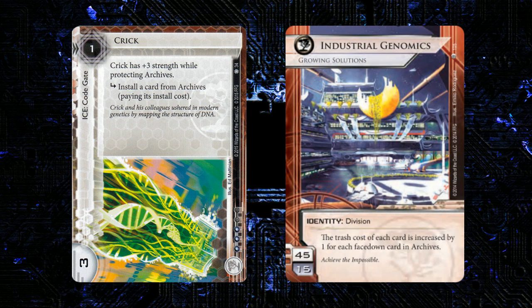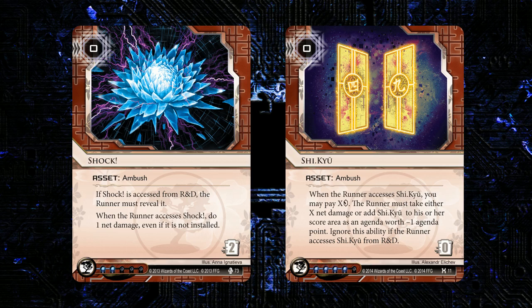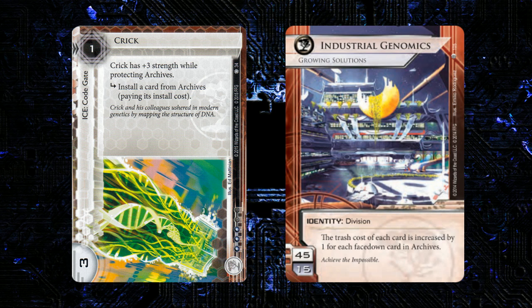I think this card really shines in the Industrial Genomics deck. The Genomics deck has been floating around, and one of the things with that deck is that you kind of need to defend your archives. One way people have been doing that is putting a bunch of trap things in archives, like Shi.Kyū or Shock or things like that — but I don't think that's really that good as an approach because it requires you to play lots of bad cards. It's a lot better to just make a really taxing archives and play lots of ice in a more glacier style.